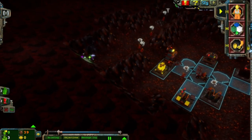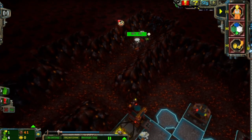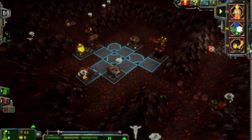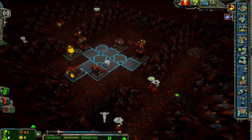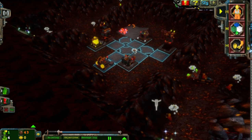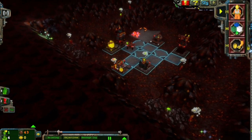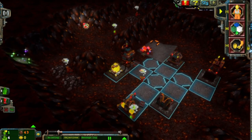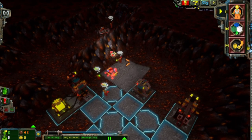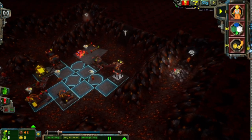That'll be good to destroy. So will that. With all these energy crystals we're finding, let's get the super teleport down — that way we can get the Chrome Crusher. I just have a hunch that there will be some hard rock we'll have to go through at some point, given that I can see this hard rock in the way. We can drill through here as well, folks.